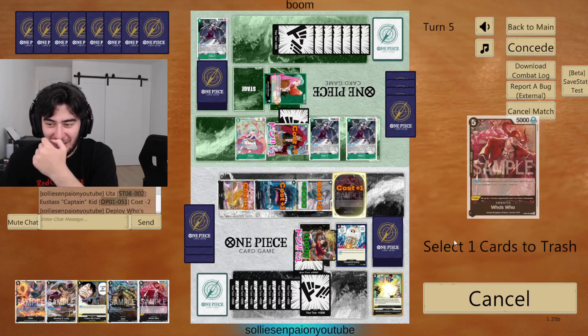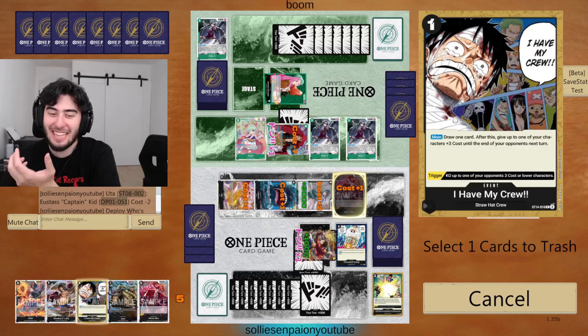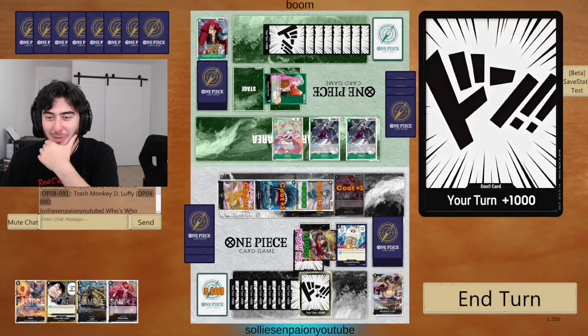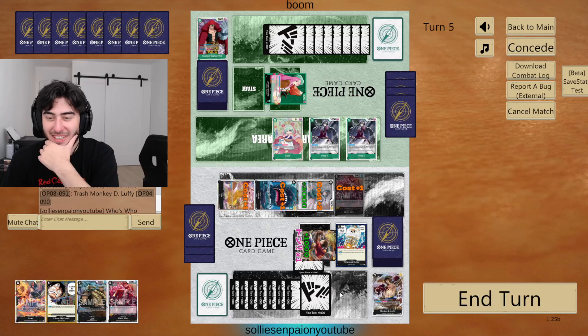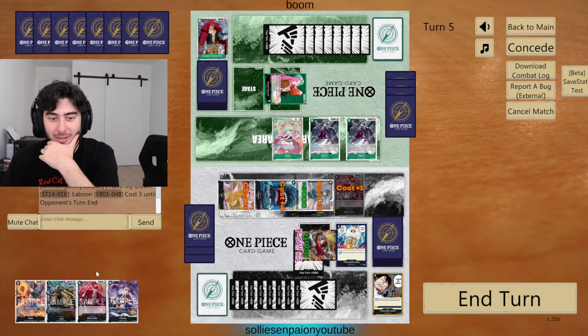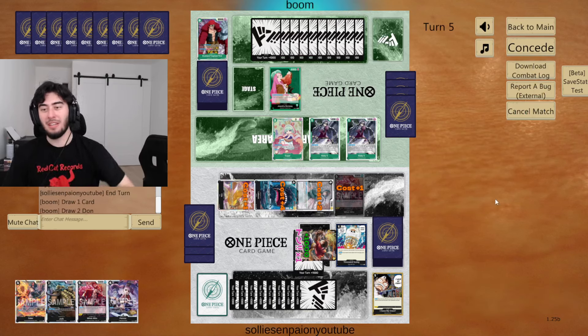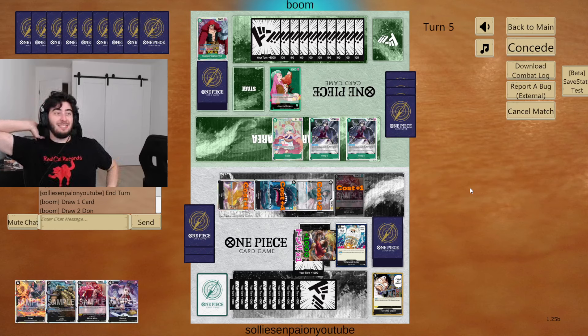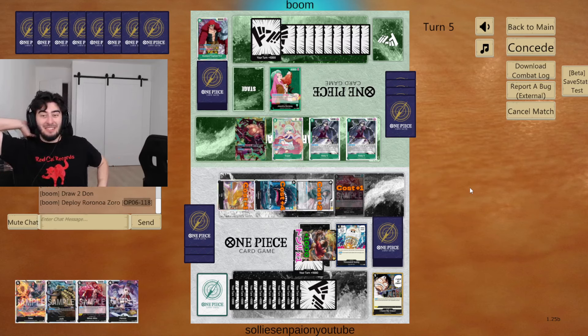Let's just risk it all here. We're not really risking anything, but let's just do this. We'll do card draw too. Nice. We'll end it like that. Unfortunately, we have no blockers. Because she has 10 Dawn now, so... Not the Doflamingo!